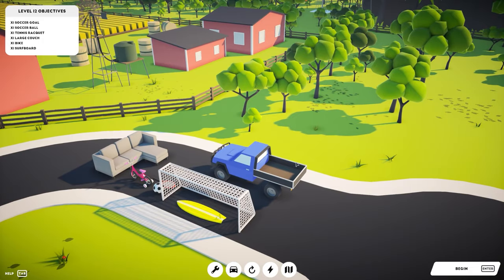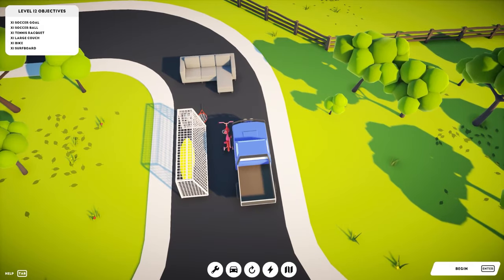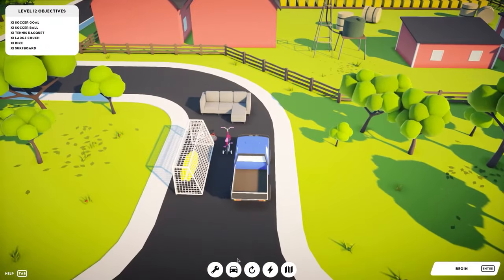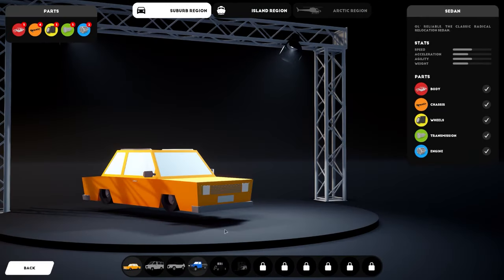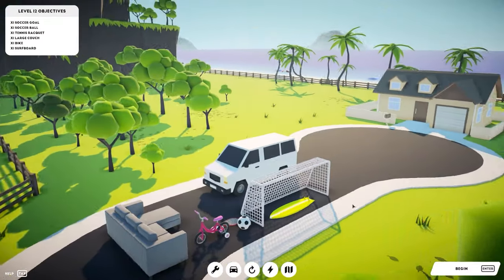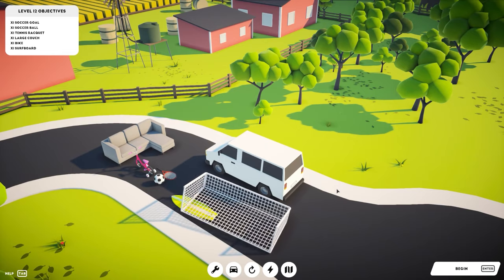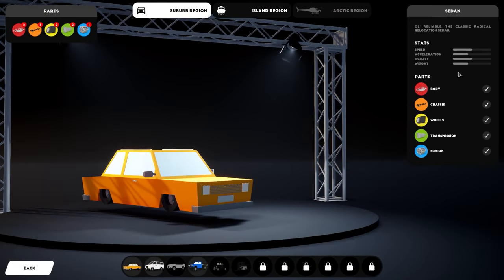For the start vehicle, this is our ute — it has a truck bed in the back which is an advantage. You can switch over to the original sedan which is what you start with. Going to the garage, as you play the game you unlock different parts. Once you've got a full set of parts you can build different cars — for example a van, which has a much bigger footprint. They all have different statistics: speed, acceleration, agility, and weight.